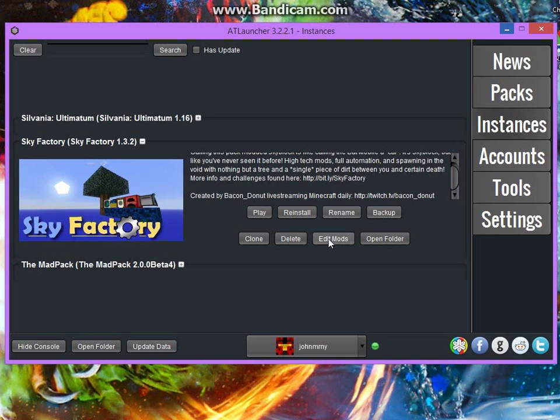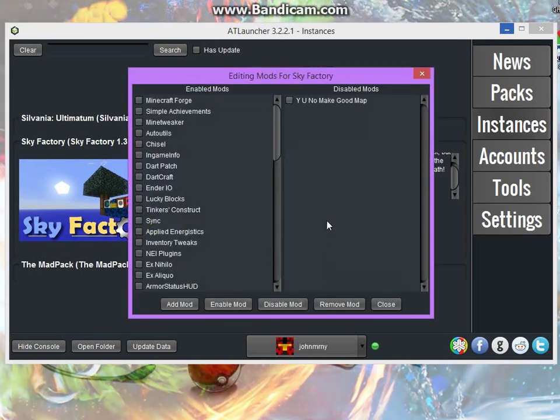Once it's done, the first thing you want to do is click play, just so that everything loads — all the configs load and everything is working. Then you would close it out, open ATLauncher back up, and go to Edit Mods.